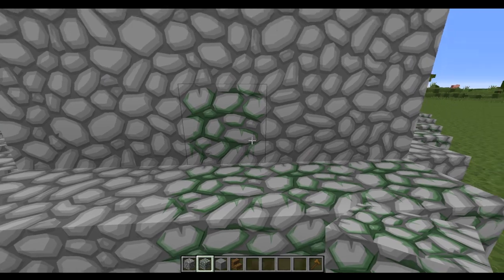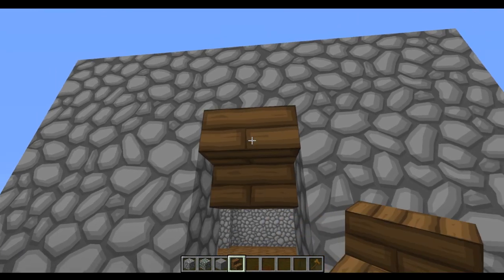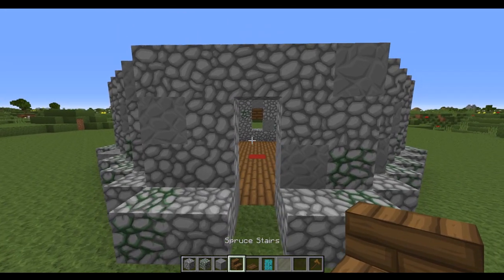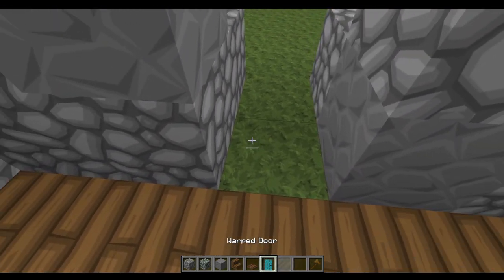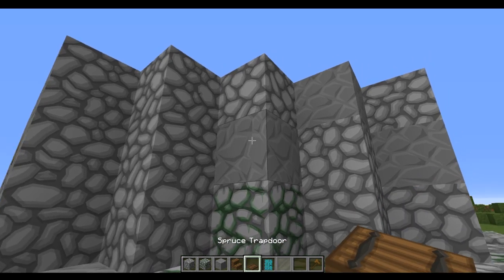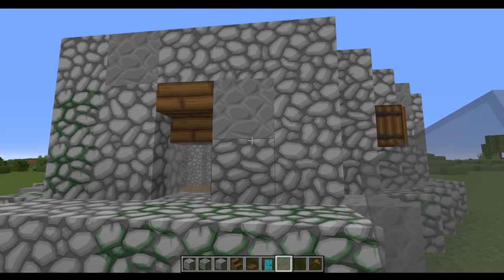When you get to the sides, the block above the bottom layer and the block above that we're going to pop out, because those are going to be the windows. Then we're going to place an upside-down spruce stair in there so that the hole is the window, and just finish texturing up all sides of the build. When your texture has all been added, come into the doorway and add an upside-down stair, then use a warped door to get into the build. For the middle block, we're going to use two spruce trapdoors on each of the sides to cover that. Then in each of the windows, we just fill it in with glass, and do that all the way around the build.